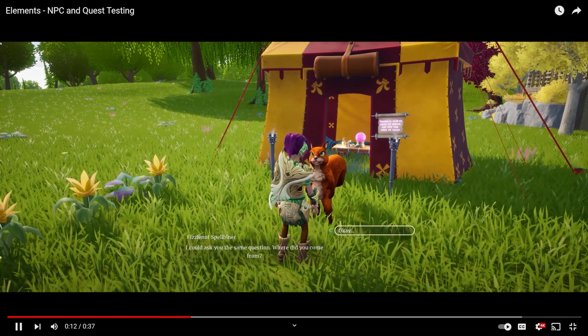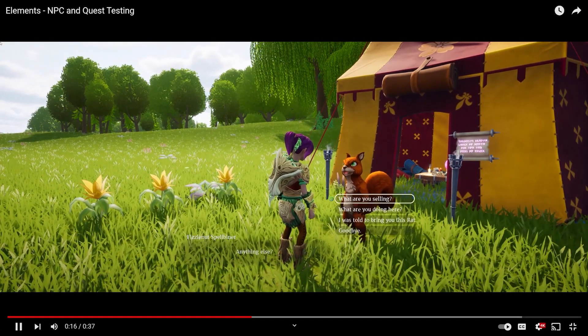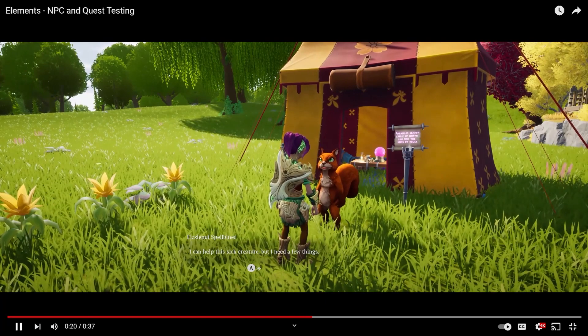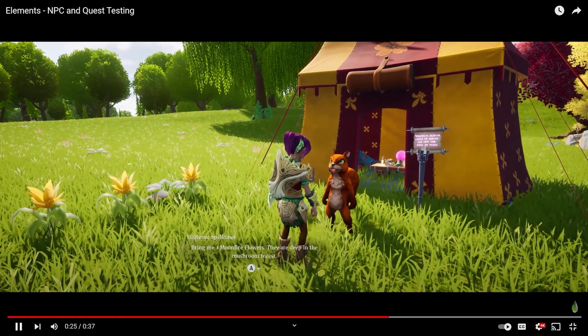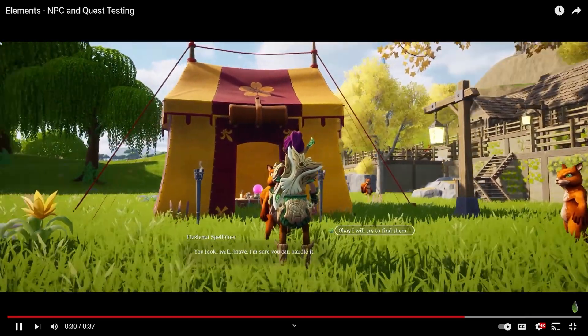The NPC responds: 'I could ask you the same question — where did you come from?' Then: 'I can help this sick creature, but I need a few things.' Oh, it's a fetch quest! We've got to bring him three Moon Fire Flowers — they're deep in the Mushroom Forest. 'You look well brave, I'm sure you can handle it.'